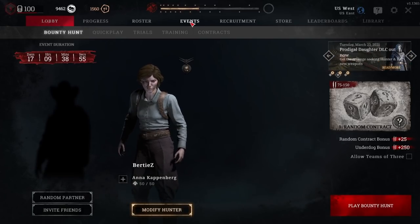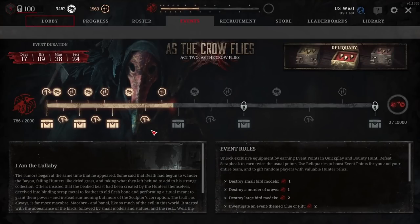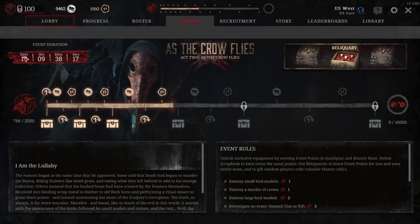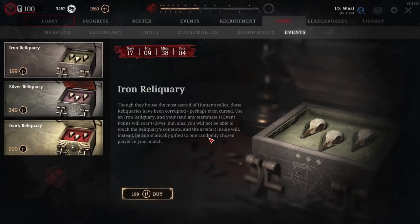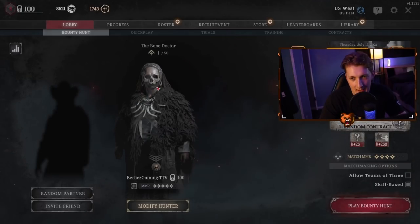There is also an Event tab that only comes around when there is an event. The one I'm showing here was for the Scrapbeak event. For this one, we had to work as a community to unlock the second tier, and once you get the second tier you get personal unlocks — skins, Blood Bonds, money, and all that stuff. That'll come around only when there's an event, but it's important to mention because depending on when you watch this video, there might be an event out.